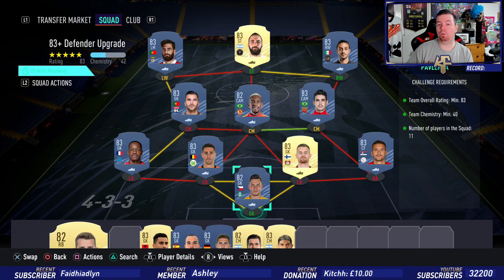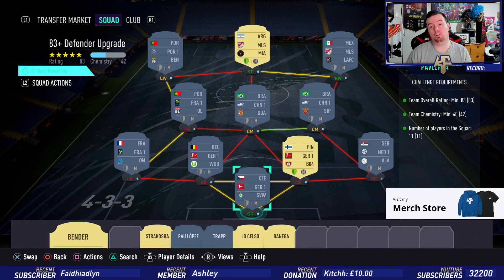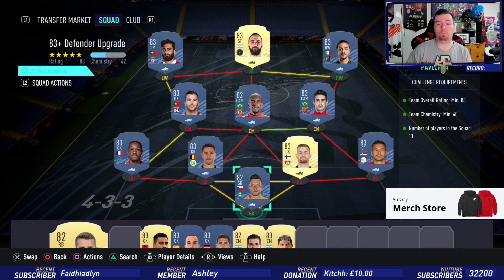As you can see, I'm running nine 83-rated cards and two 82-rated cards. It is still cheaper than putting an 84-rated card in at the moment, even though 83s have jumped back up in price. The requirements are an 83-rated squad with Team Chemistry of 40, using two loyal players. No position changes or loyalty needed — just strong links.